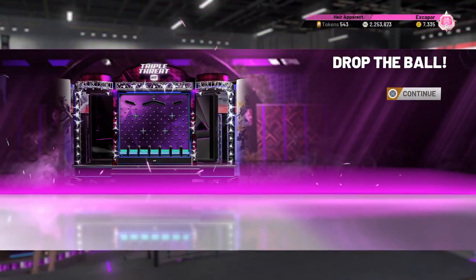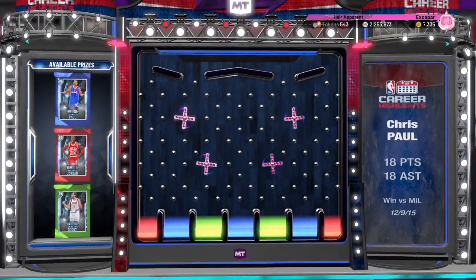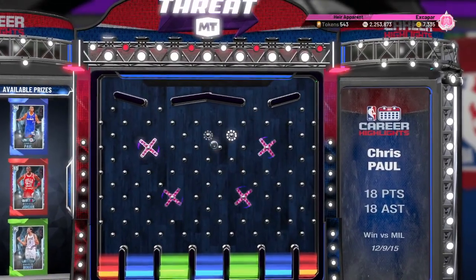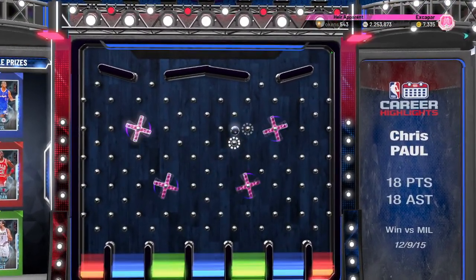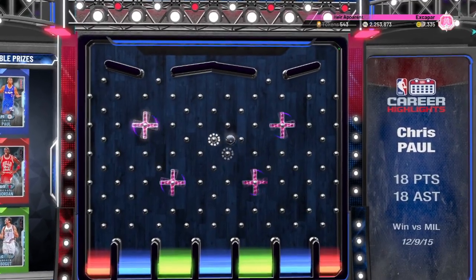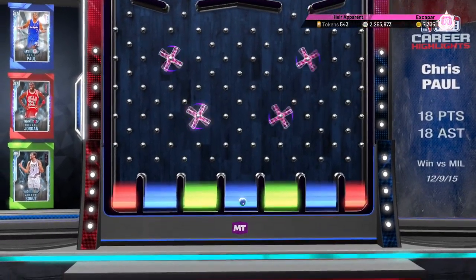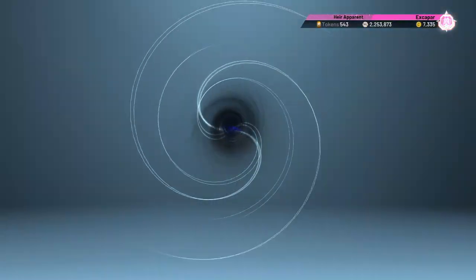Here we are with the locker code — we can see where it's dropping, and then once we drop the ball we can check the stats on Chris Paul to see who you'd want out of these three: Jordan, Bogut, or CP3, who is the blue one. It actually looks like you have a really good opportunity of getting one of these. I don't have any of them, so it's cool if I get either of the three. Obviously Chris Paul would be the better one, and we get him — just because he's the new guy. There we go, Chris Paul for his 18-18 game.